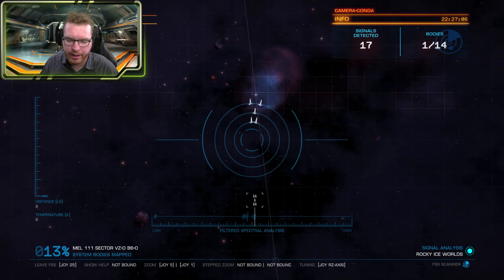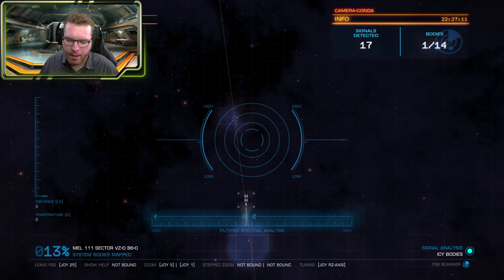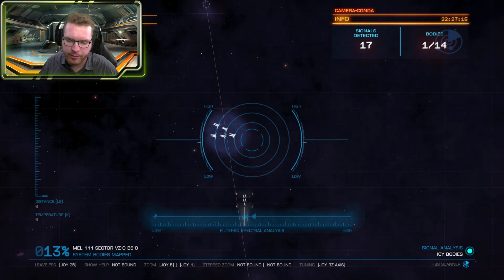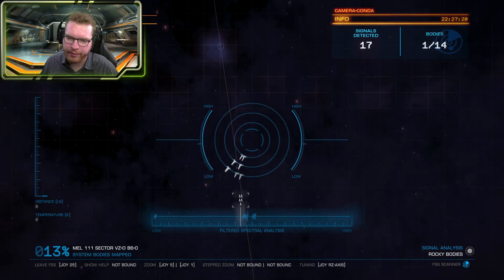These peaks point towards the direction where that body is located. Going close to this area, you can see two, two, three — there are a lot of these stacked up on top of each other. So if you have multiple signals in the same area it can be a little difficult to distinguish them.